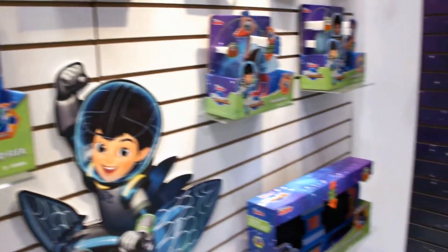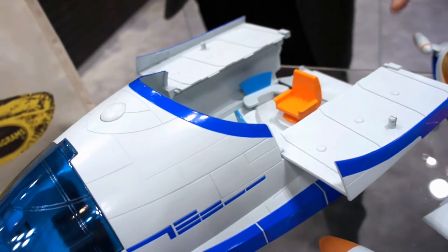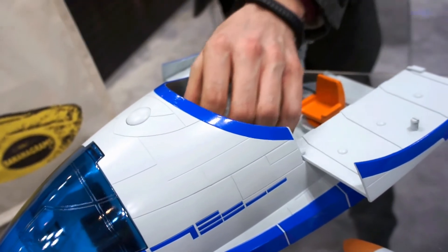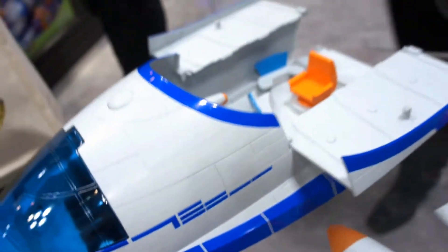They also come with basic figures. You put the figure in the playset right here and then push this button. It glows with a blacklight glow on the figures — kind of like a space-age glow. It glows with the wings too. Here's a demo.